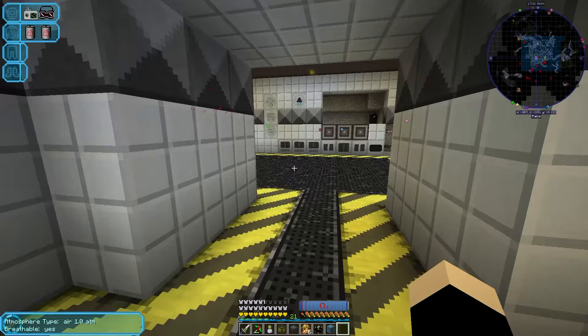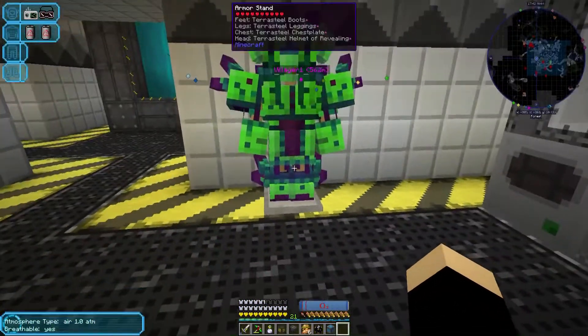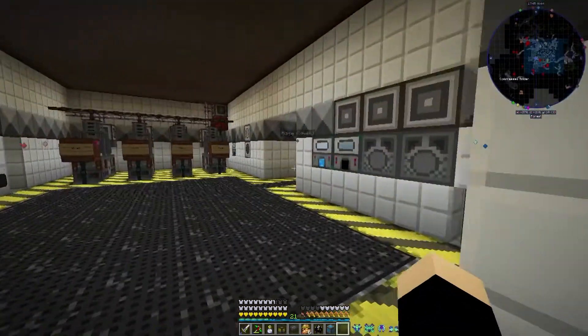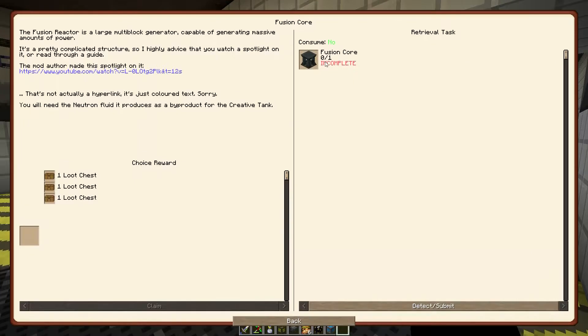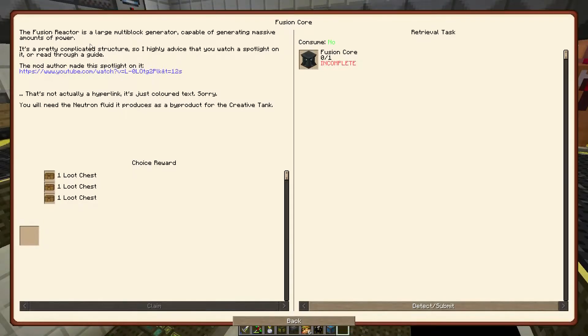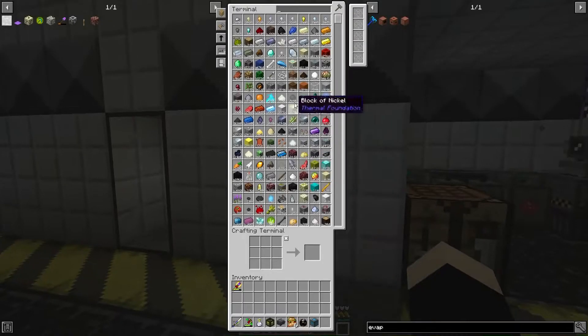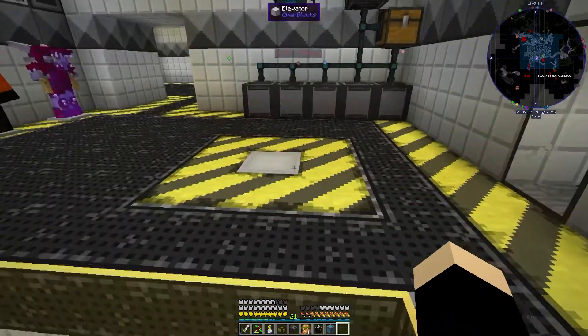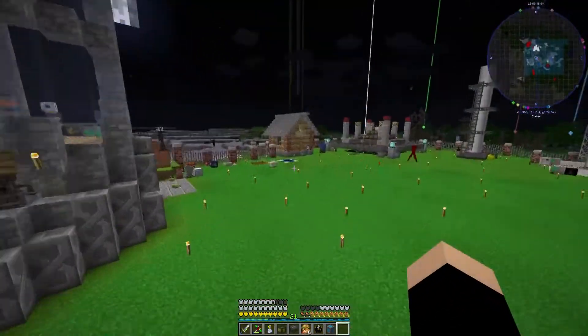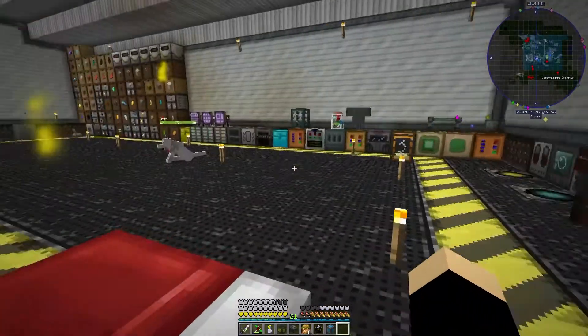What's up guys, welcome back to another episode with me, Link to Killer. Today we're gonna be working on resource gathering because I want to play with this bad boy. I sat and watched the spotlight video and it gives you how to do it - pretty simple to set up. But we're short on lithium, so I think that's what we're gonna work on today - getting some lithium up and running.